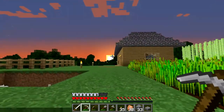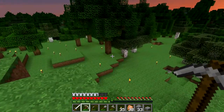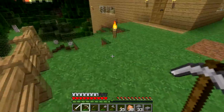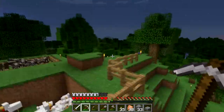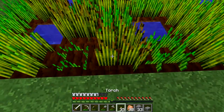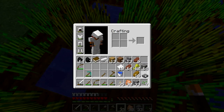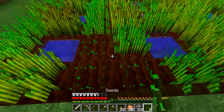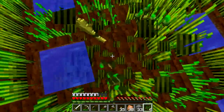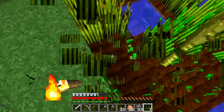Well, how about we — I still need to find sheep, don't I? I don't have a bed still, so if I die I'll spawn right over somewhere right there. Let's just harvest some stuff right now real quick, because I'm going to need more wheat. Where's my seeds? There are my seeds. Get a bunch of wheat so we can keep breeding the cows and getting their leather and their meat, because I love the cow hamburgers.